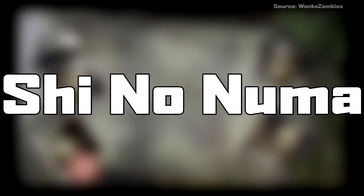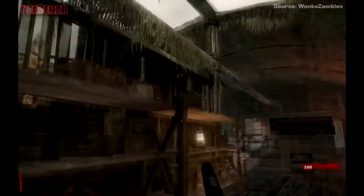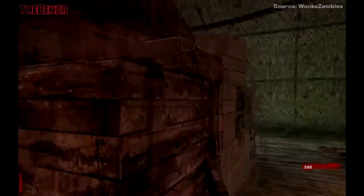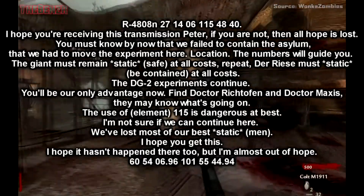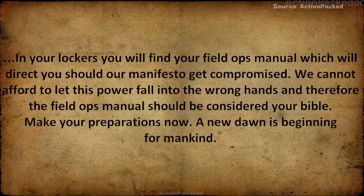Number 5: Shino Numa. When this map was new and we had less information about certain characters, the radio transmission was super weird to hear — it just sounds really creepy. In that same map we have a phone call that is even creepier. Through the static we hear, 'I know where you're sleeping. Make your preparations now. A new dawn is beginning for mankind.'